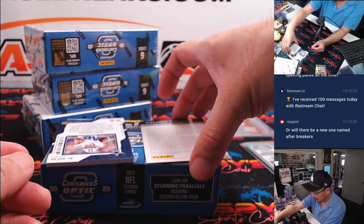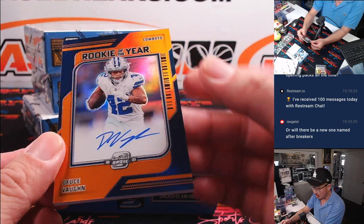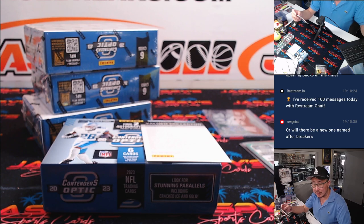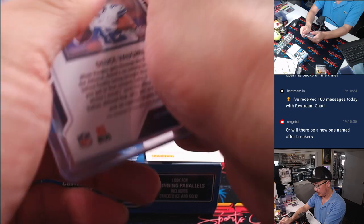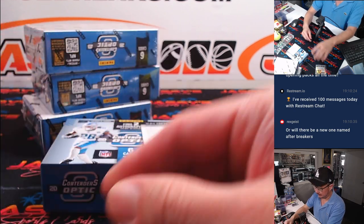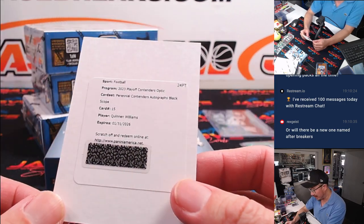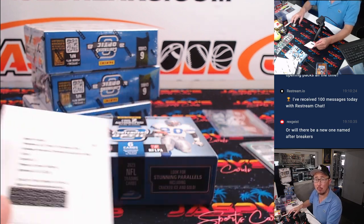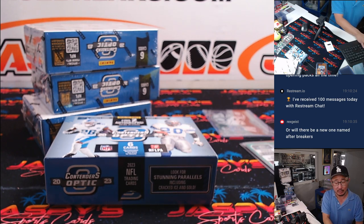Let's do the thick card first. It's a Deuce Vaughn, Rookie of the Year Contenders on-card autograph for the boys. It's Zane with the Cowboys, six out of 50. The redemption — bam — it is Quinnen Williams, Perennial Contenders autographs, Black Scope. Black Scope — what is that? Seems like a low number, to 25 maybe?